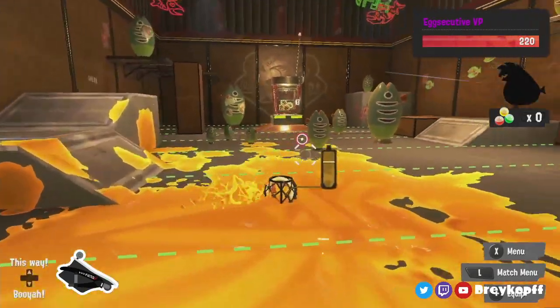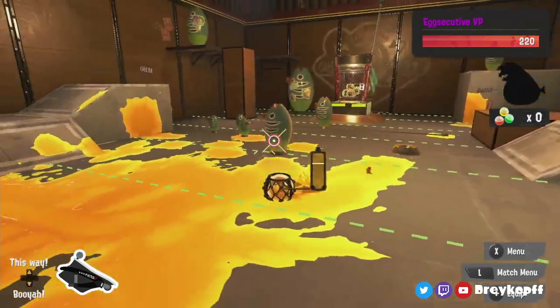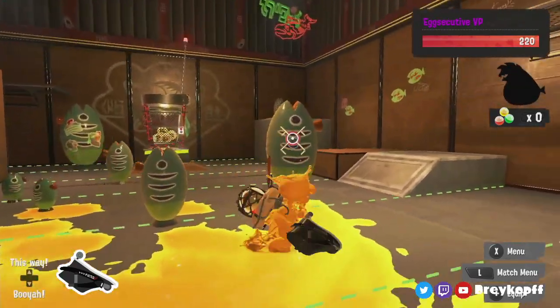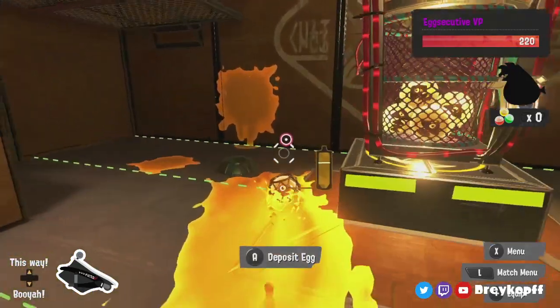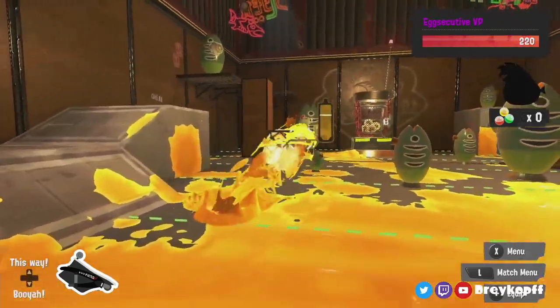Wall paint is definitely the biggest weakness of this weapon. What it does really well, though, is kill things. It's two shots on Khorox — that's 240 damage per shot. You can almost two-shot 500 HP bosses even, but you do need a third shot there for some massive overkill.